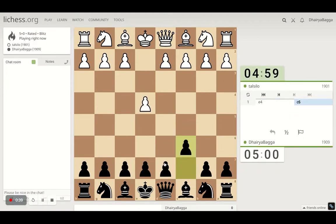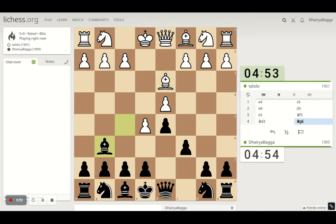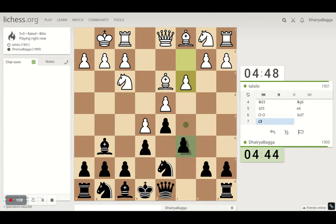It starts with c6, then d5. The opponent advances the pawn, so it's the advanced variation. So bishop f5, come back, and now play pawn to e6 and develop a knight on d7. And now we can probably break.